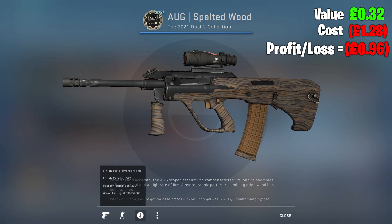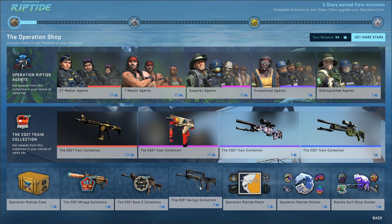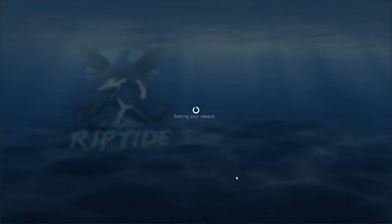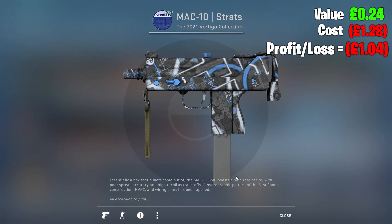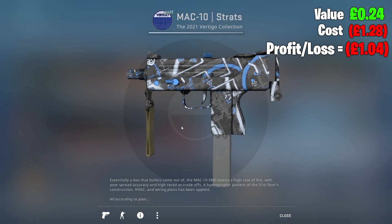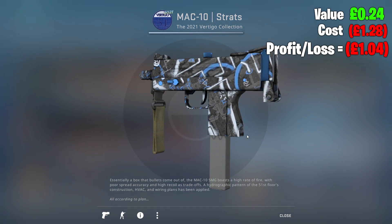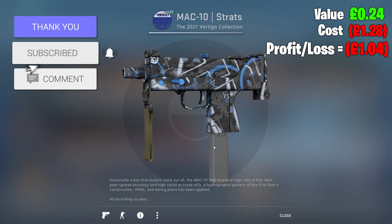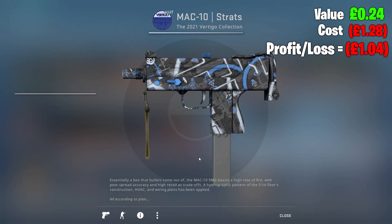Spalted Wood — I've actually not pulled that one before, so there's that. And then the Vertigo collection, last skin of the day. Can we pull the red? Can we end the series on day number four? That would be amazing. Not to be today, however — for a consumer grade, for a gray, that is a pretty nice skin. MAC-10 Factory New Strats. I actually quite like that skin, low key. That's not too bad.